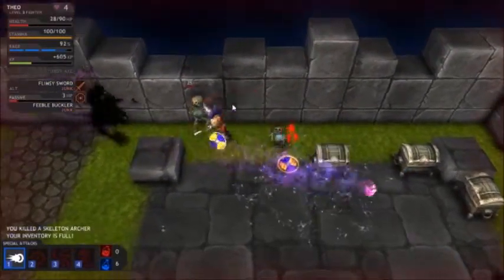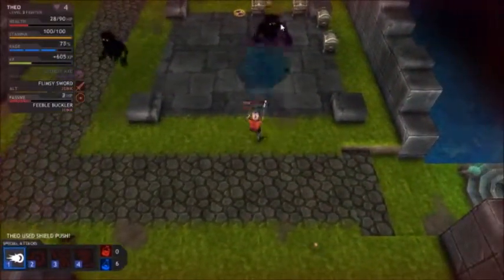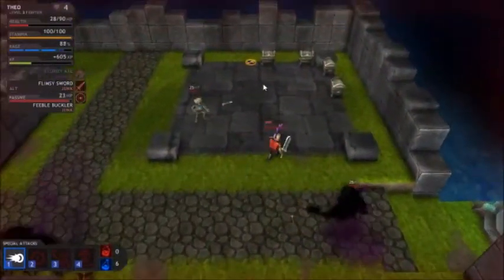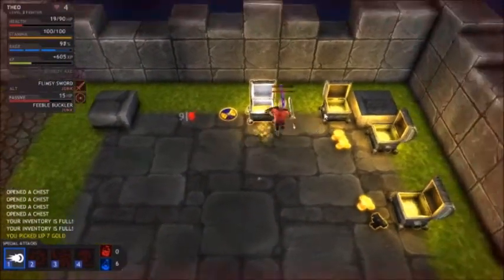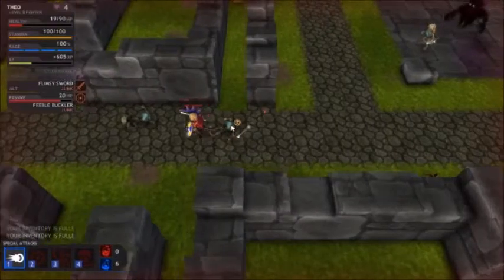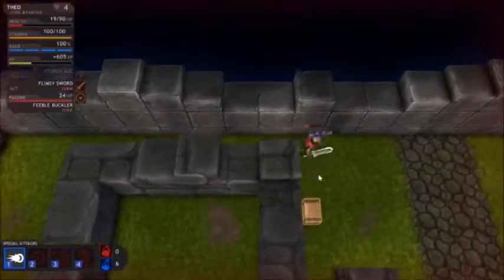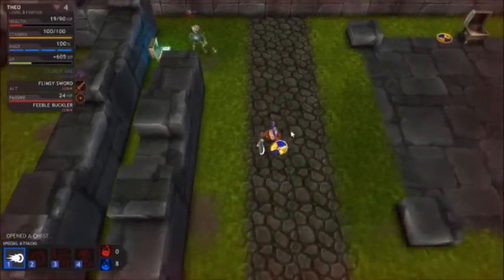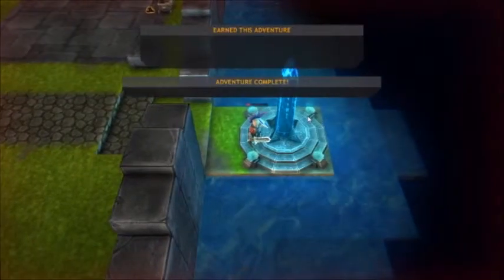These stupid ghosts - can't hit them. Let's open these chests very quickly and hope that something... no. Potions. I can't heal any other way, so I'm not sure. I might have to just cut and run because there's no way I'm gonna walk away from this alive. We have more loot - I think I'm just gonna run and get out of here.